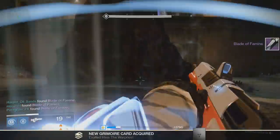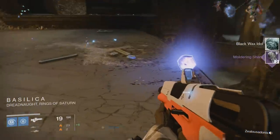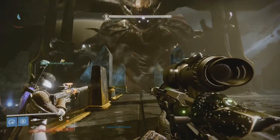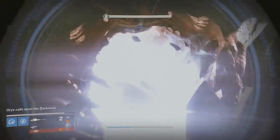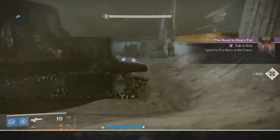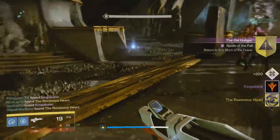Once you've got all three items you need to get 25 worm spore, 50 hadium flakes, and 50 weapon parts. The best way to get hadium flakes is to head to the Dreadnought, stick to the opening area on patrol, and just run circles — put on some music and get it done. If you bought the Vanguard Ghost, it gives you free worm spore every time you pick up an engram, so kill things during strikes, dailies, and the raid. You'll have too much by end of day. If you've gotten at least 35 calcified fragments, continue to step three.